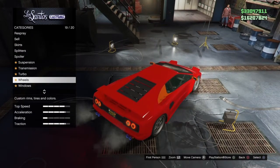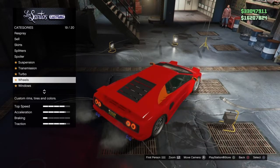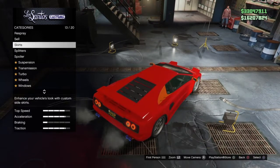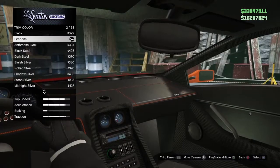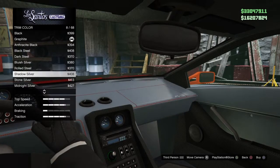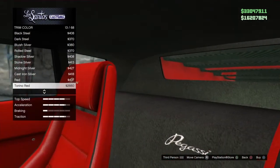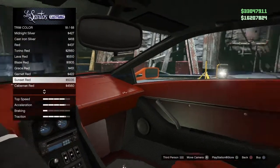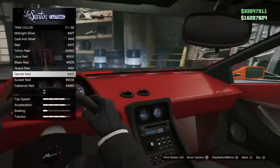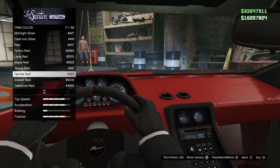Back to the customization of the vehicle — I do remember wondering if I needed to really go in with the performance upgrades. I don't remember exactly what I did, but I did something. Then you get a quick look at the inside of the car to check what the trim looks like.